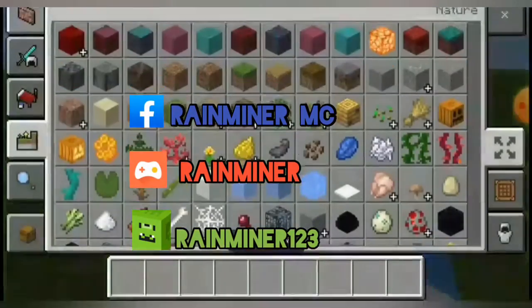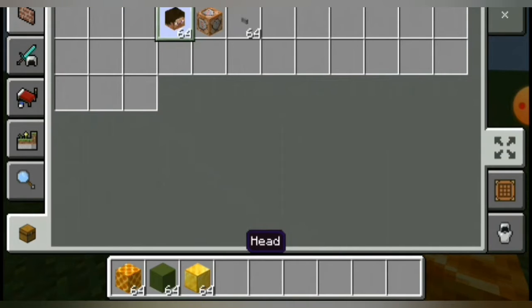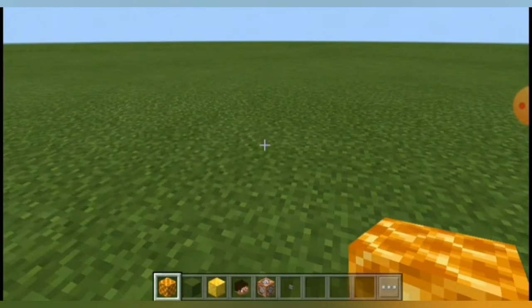So for the materials we need: 1 honeycomb, 1 green concrete, 1 block of gravel, 1 head, 1 tremendo, and 1 bottle or stainless steel.